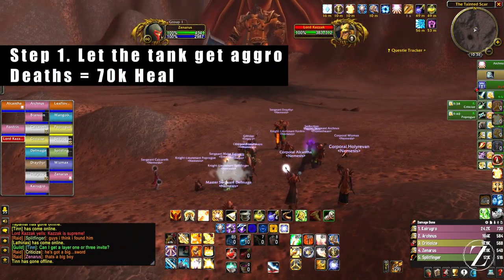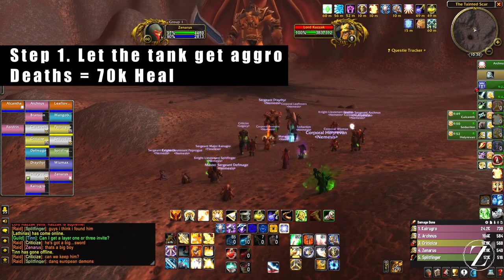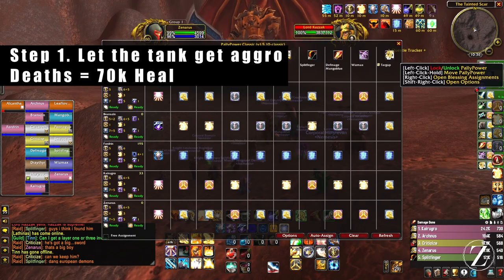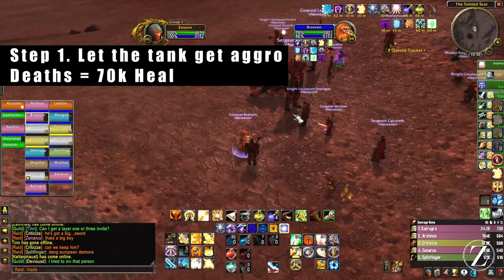Step number one: let your tank get aggro. If anybody dies it's gonna heal the boss 10,000 health, so don't die. Then essentially for the next part of the boss it's pretty straightforward.